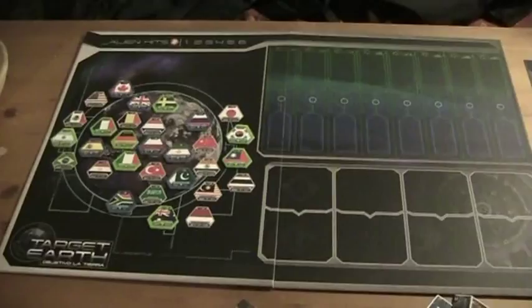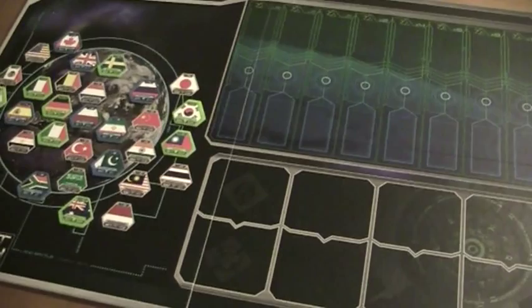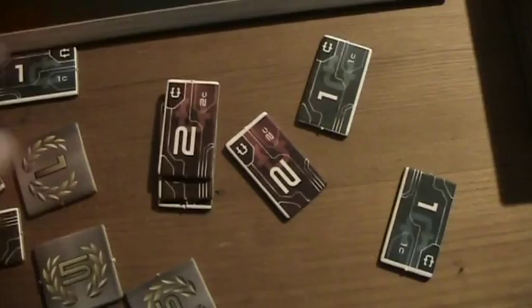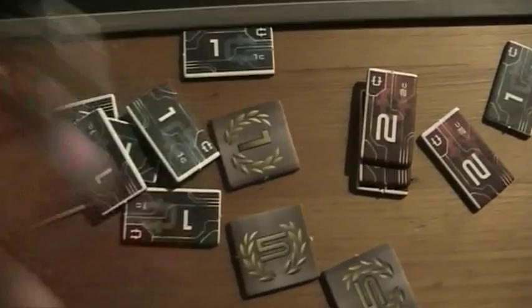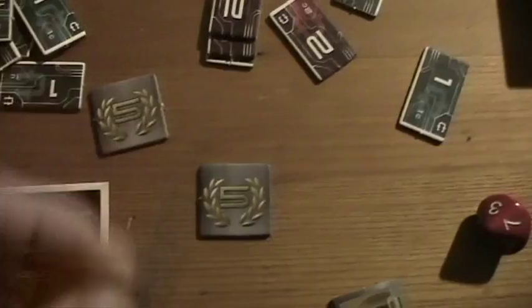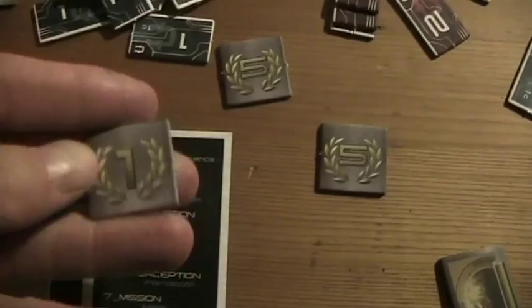At the beginning each faction has 24 victory points. Furthermore, each player starts with 7 alliance cards and 12 dollars — whatever the name of the currency is. It's a little strange because there aren't really many money tokens, so I use these victory point tokens instead of money tokens, and that's fine if you play solo.